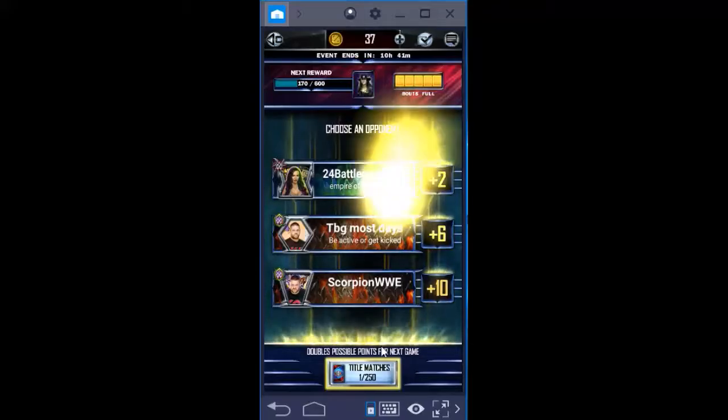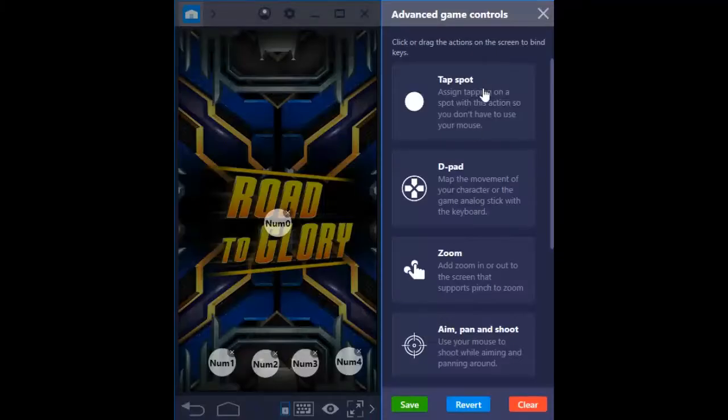See how to set up the keys. Click on the keyboard down there in Bluestacks. On the right side you can see advanced game controls, so click on that option or drag it onto the WWE Supercard screen where you want to tap.